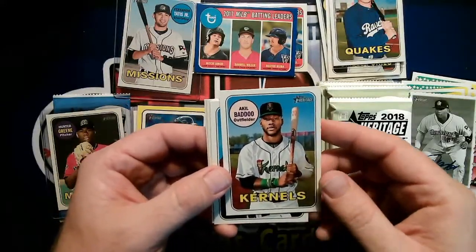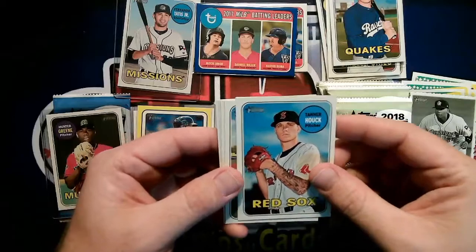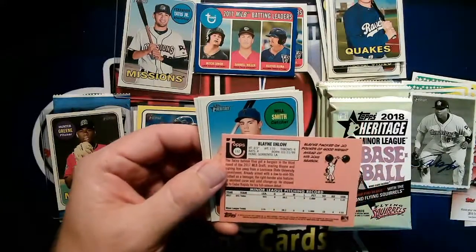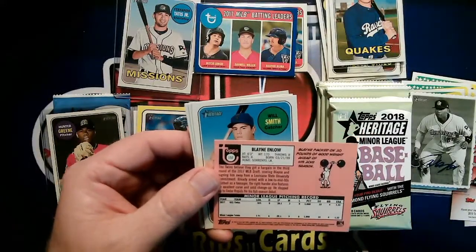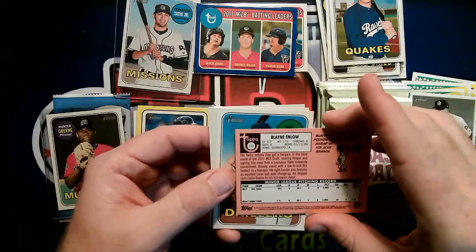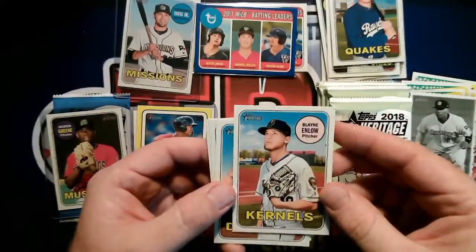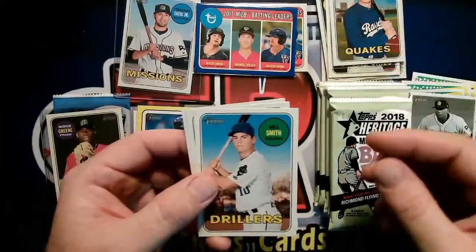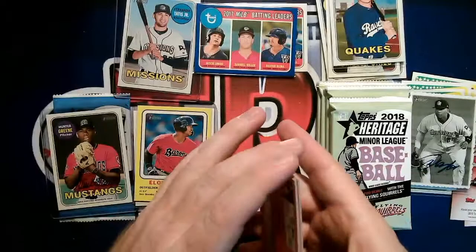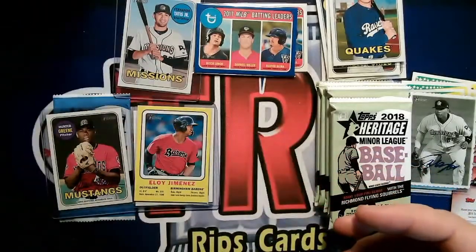Tanner Hauck — pitcher. Blaine Enloe — another Twin! He was one of the guys where when they took Royce Lewis number one, they cut a little bit of a below-slot deal, and were able to use the savings to give Enloe a pretty good bonus way over slot in the third round. Going into that draft, he was said to have the highest spin rate and the best curveball of the entire draft regardless of level — out of high school. Also a Will Smith catcher there for the Drillers — rookie card.